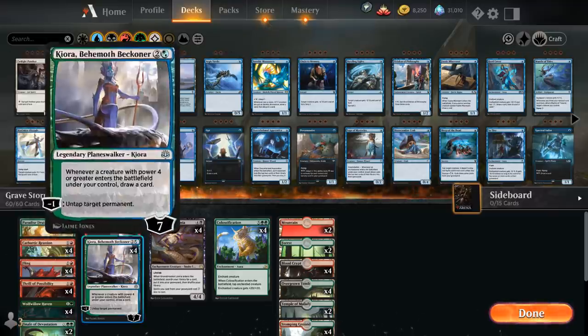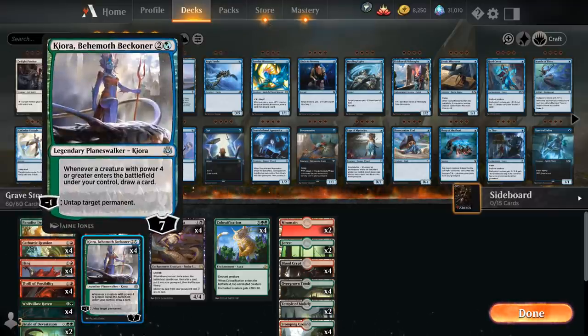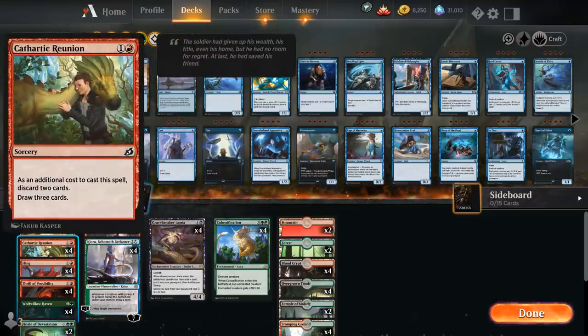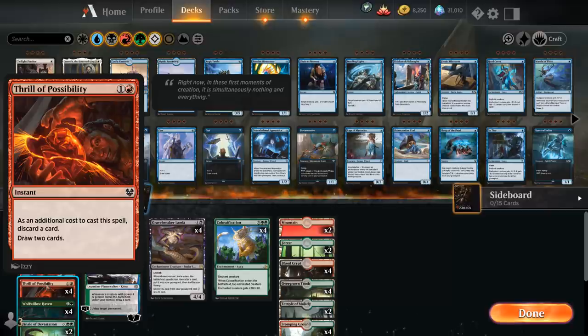The way to untap the creature is with Kiora, Behemoth Beckoner, whose minus-one can untap any permanent. So these are some of the main combos in the deck. In order to discard Colossification, we also have Cathartic Reunion and Thrill of Possibility — so if we draw Colossification, we can just discard it and draw some extra cards.